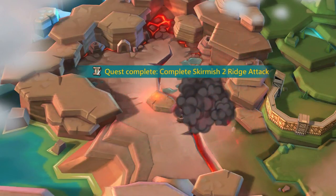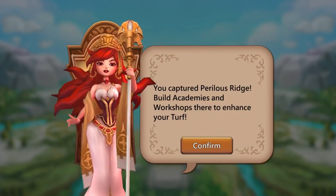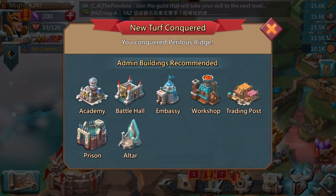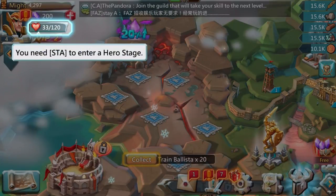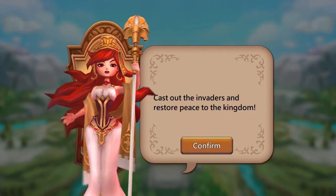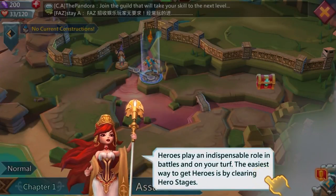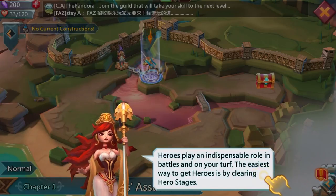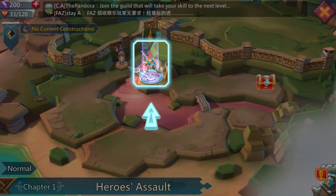We got XP, our hero got XP, and we captured Perilous Ridge! It wants us to build an academy, battle hall, embassy, workshop, trading post, prison, and altar. Great news — we can now enter the hero stage with our team of heroes. We need stamina to enter the hero stage. Cast out the invaders and restore peace to the kingdom. Heroes play an indispensable role in battles and on your turf — the easiest way to get heroes is by clearing hero stages.